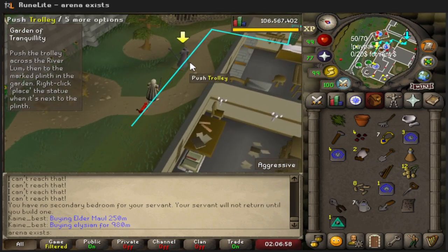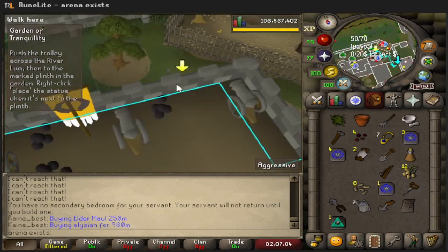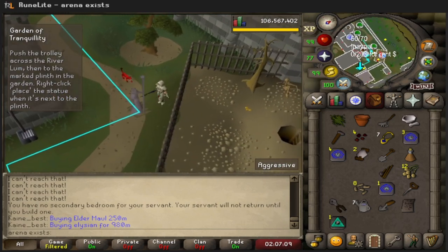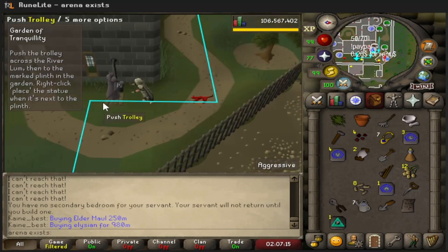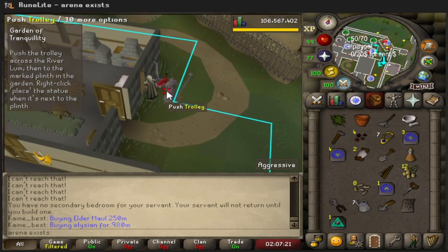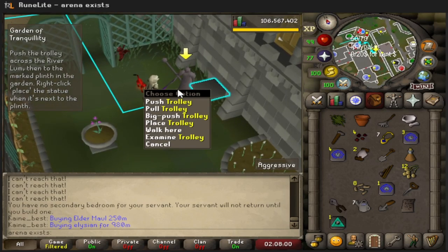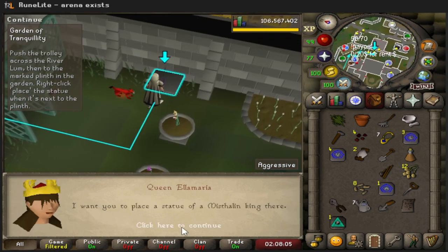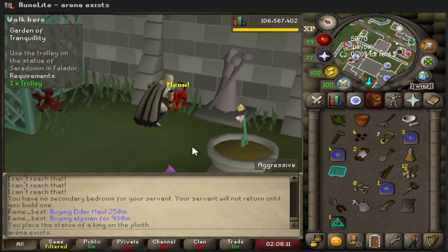This quest was a lot harder than Creature of Fankenstein, that's for sure. As long as we don't mess up this part we should be good. Give it one small push then go around - perfect. About to finish up here - how do I place it? Oh there it is - place. Silly me, it was there the whole time.